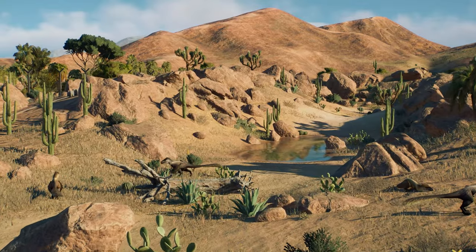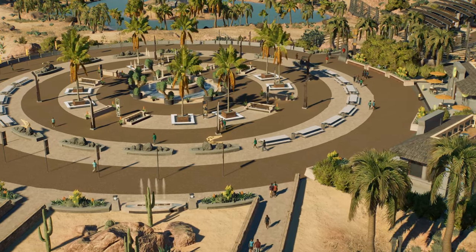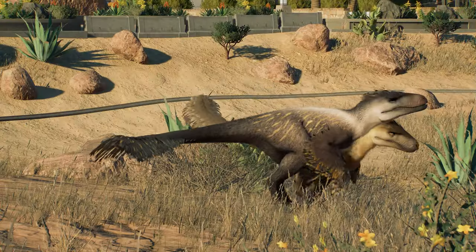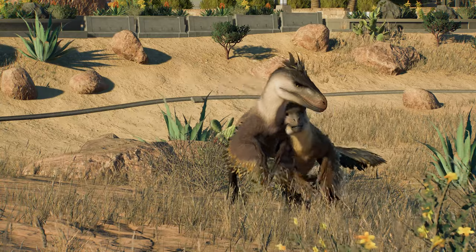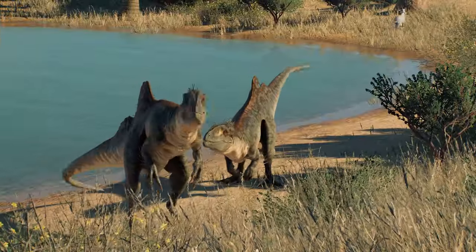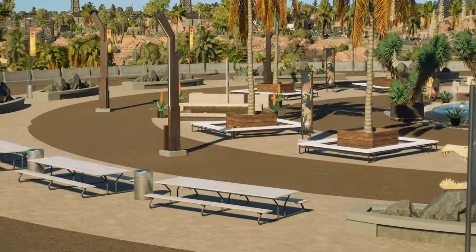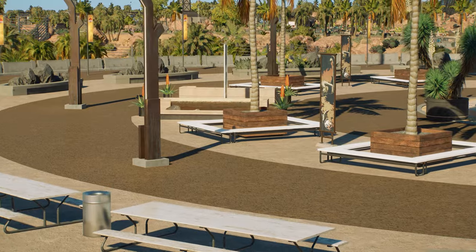It is time for a very special episode of the Cretaceous Desert Park because today we'll add two new species from the newest Cretaceous Predator Pack. Those will be a new pack hunter, the Utahraptor, and a feisty Concavenator. We'll also create a new plaza using a lot of new decorations from the free update.